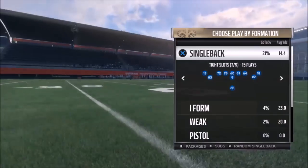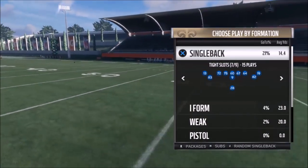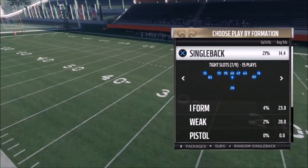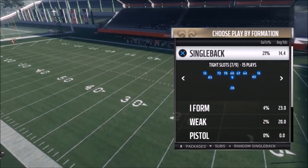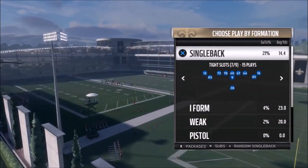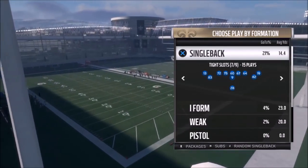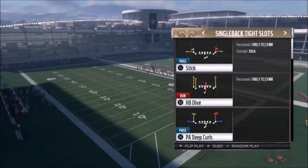I don't think the tight slots formation is in too many different playbooks. I did an entire preview of all 32 playbooks on this channel and I don't remember seeing it in any other playbook, so if you're aware of it being somewhere else please let me know in the comments. To me it's unique to this playbook — it might have been in more last year, but this year I've only seen it in the Saints.